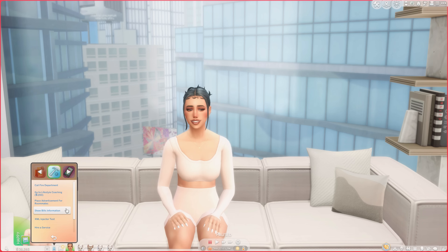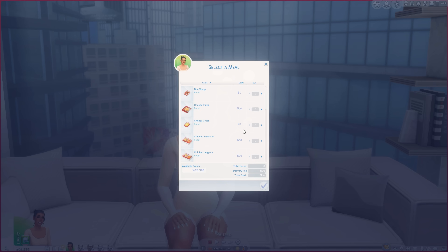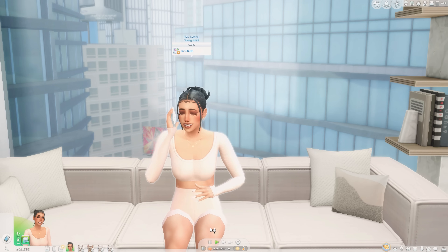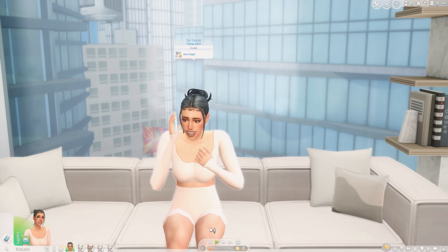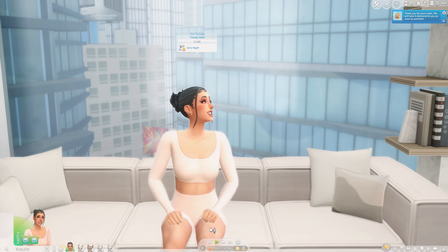If you have the Dine Out pack, you can have these foods show up in restaurants but you need to download an additional file for that. All you need to do is click your phone, go to the Home option, and then you will see 'Order a Delivery.' There are so many different options — chicken sandwiches, pizza, potato wedges, onion rings, hot wings, Hawaiian pizza, kebabs, chicken nuggets — anything you want. I think I'm going to order some chicken nuggets.